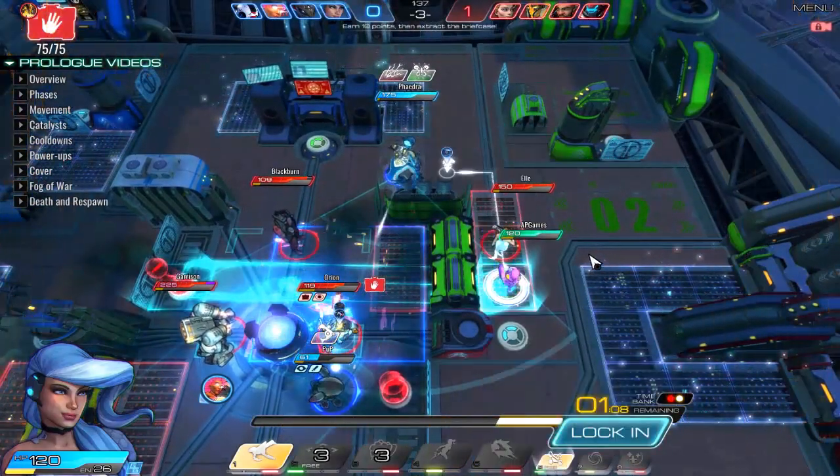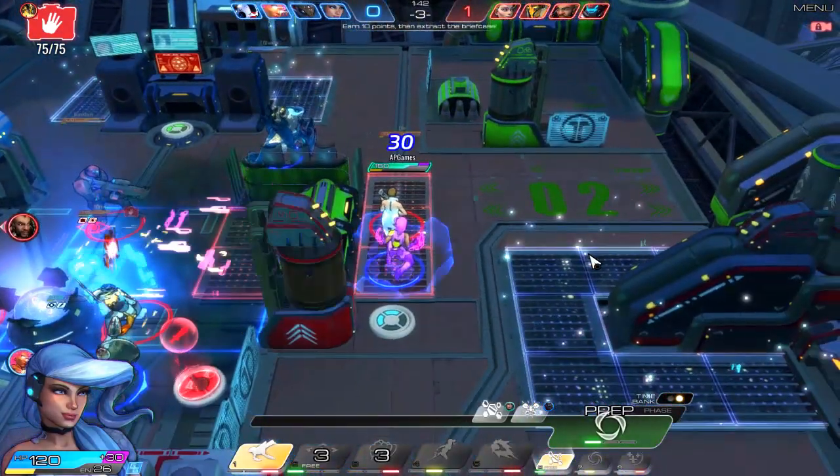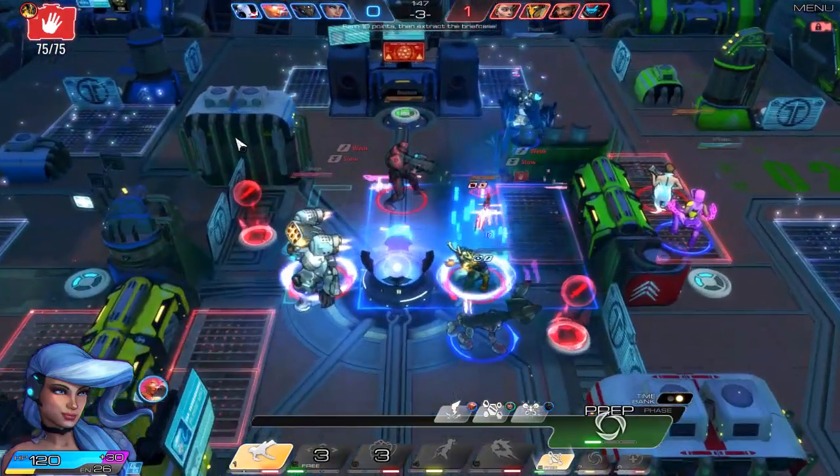Let's go ahead and use our shield this time. So if you dash, you drop the briefcase. If you die, you drop the briefcase.